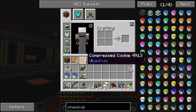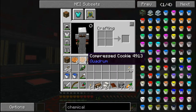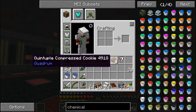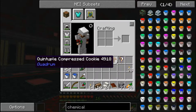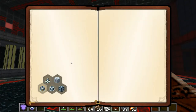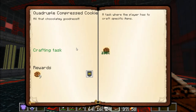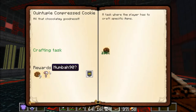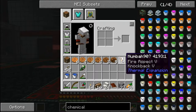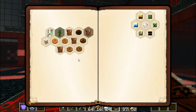You may have noticed in my inventory I have all of my cookies — cookies, compressed cookies, double compressed, triple compressed, quadruple compressed, and a few quintuple compressed cookies. I got a reward from one of the cookie quests, number 90. I don't know what that is, I just know it has Fire Aspect 5 and Knockback 5.